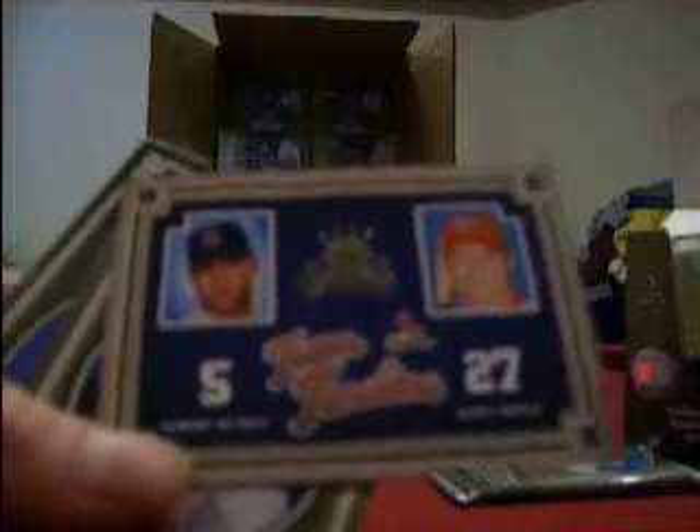I guess our box is most likely dead as far as hits are concerned — maybe we'll get something extra. Hall of Fame heroes Nolan Ryan and a red border Dave Stewart for the A's. Hall of Fame heroes Harmon Killebrew for the Twins. Last two packs — we've got a team timeline for the Cardinals, two holes and rolling.